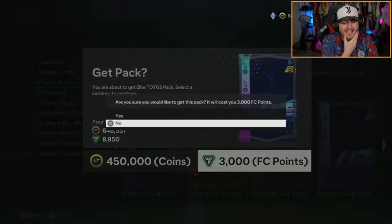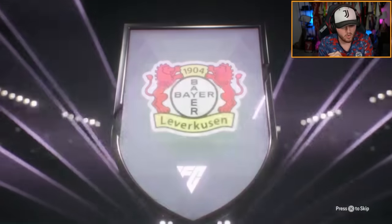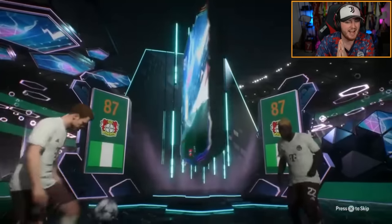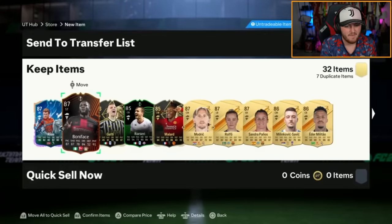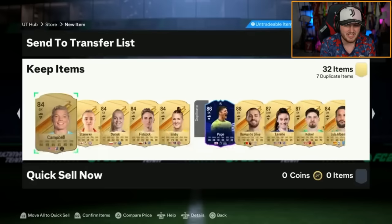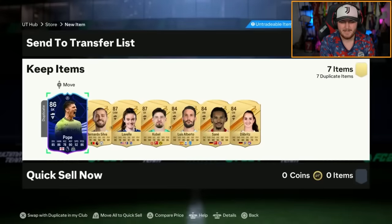Moe is ripping open the elite team of the group stage pack. We do get ourselves a hero — Boniface's Europa League team of the group stage and John Onorise. John Onorise is alright but not super exciting really. In-form Mallard, in-form Gyarri, Modric, Rolfo. The fodder's not as good as I was hoping. But for about £25, not sure the value is there really.